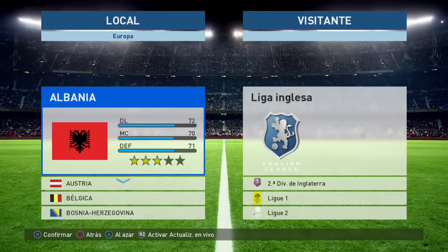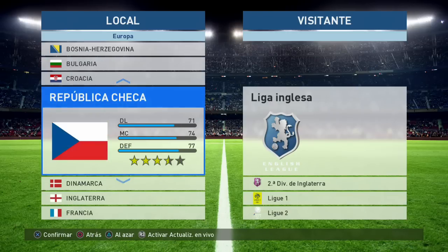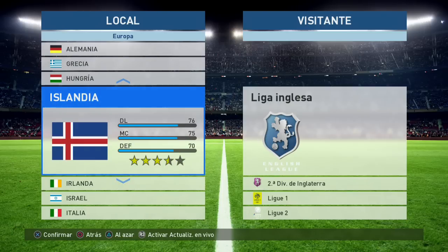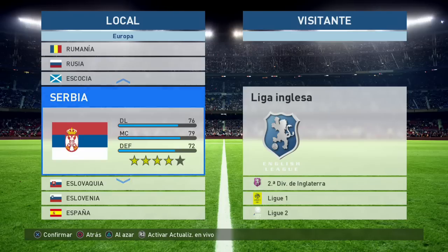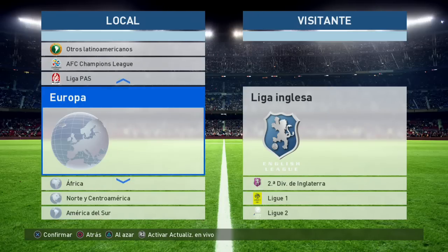Estos son los equipos de selecciones. En Europa tenemos a: Austria, Bélgica, Bosnia, Bulgaria, Croacia, República Checa, Dinamarca, Inglaterra, Francia, Alemania, Grecia, Hungría, Islandia, Irlanda, Israel, Italia, Holanda, Irlanda del Norte, Noruega, Polonia, Portugal, Rumania, Rusia, Escocia, Serbia, Eslovaquia, Eslovenia, España, Suecia, Suiza, Turquía, Ucrania y Gales.